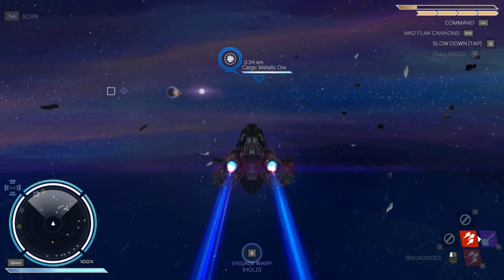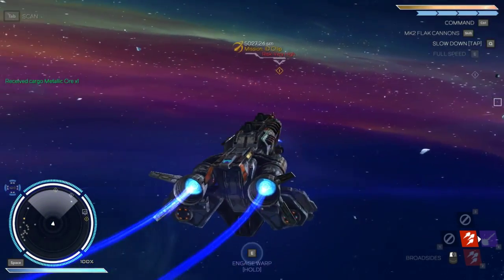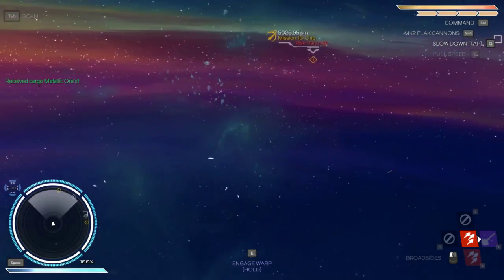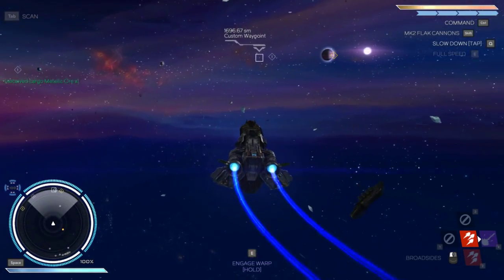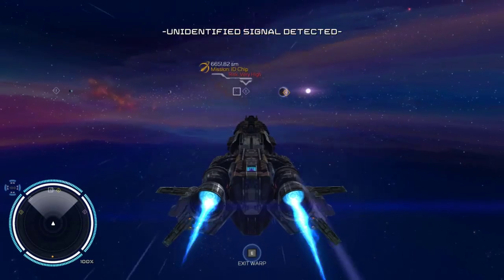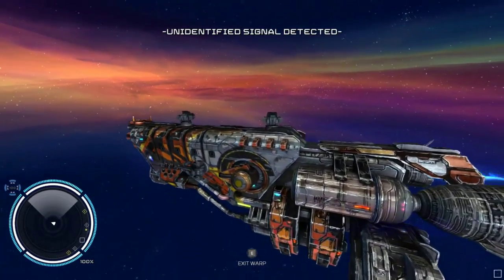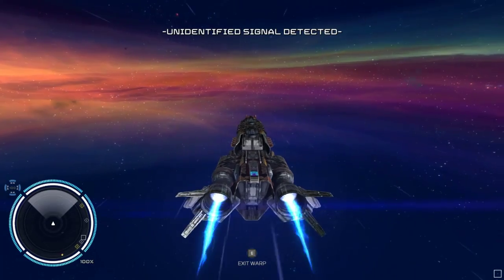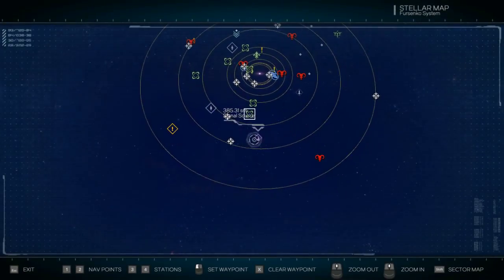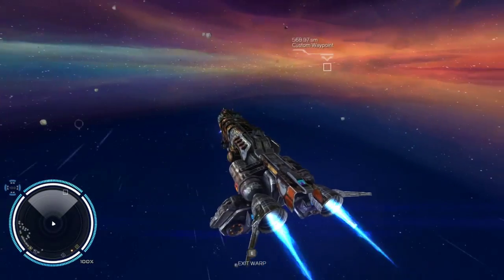Accelerating to sublight. Kind of grabbed some of that metallic ore. So with the upgraded weaponry and the shields, we are definitely doing better than we were. So where are we close to? Maybe we can head back to Heedenville — that's where I just was. We're still ranked two with the Mercenaries Guild. We haven't had an unidentified signal in a while. I think we might have missed it — that's unfortunate. We need to drop out of warp as soon as we see one of those. Maybe we can still catch it.